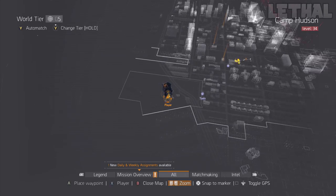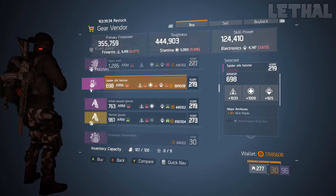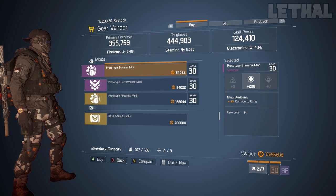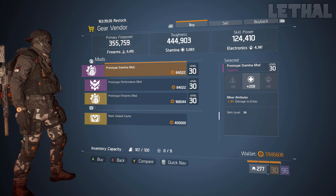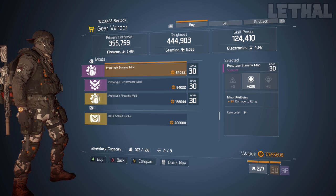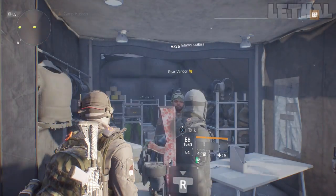If you guys are looking for damage to elites mods, you guys want to check out the Gear Avenger at Camp Hudson. He's actually selling a 3% damage to elites and a 208 stamina mod. Unfortunately the damage to elites could be a little bit higher at 4%, but it is what it is. If you guys want to pick this up for your PvE builds like your Sentry builds, or pretty much any build for PvE, this is something I would recommend buying 110%.